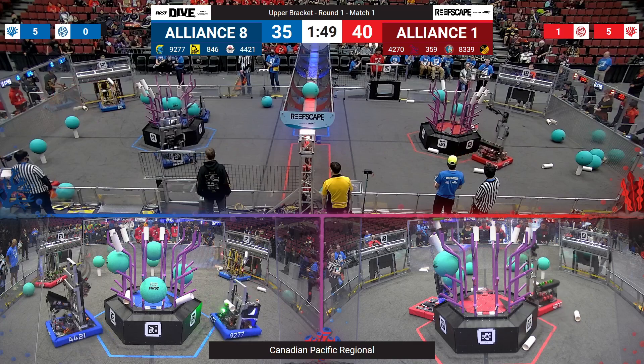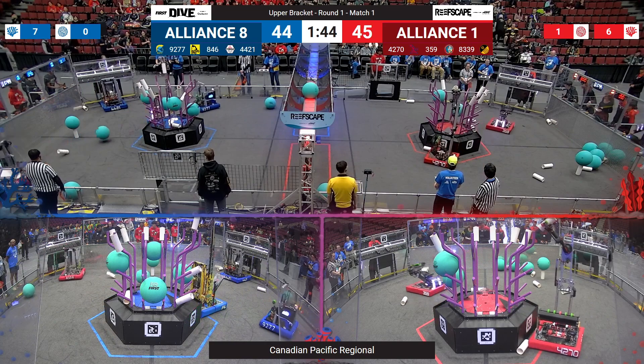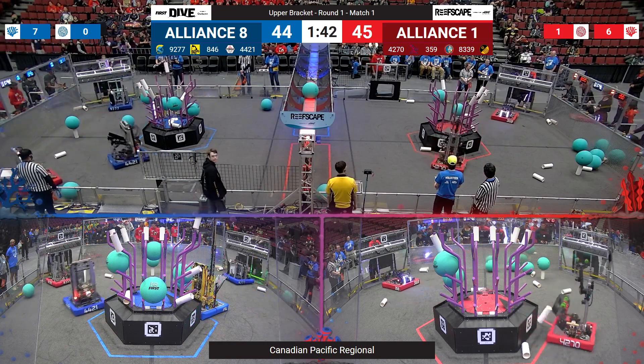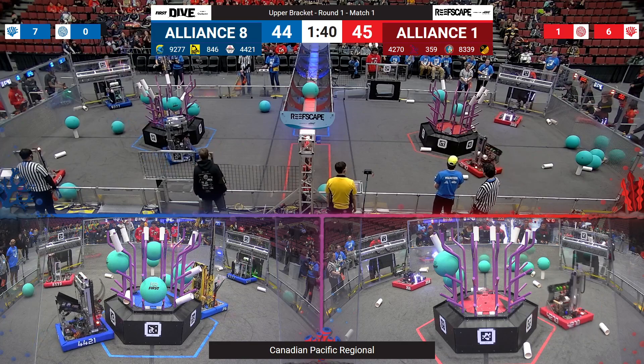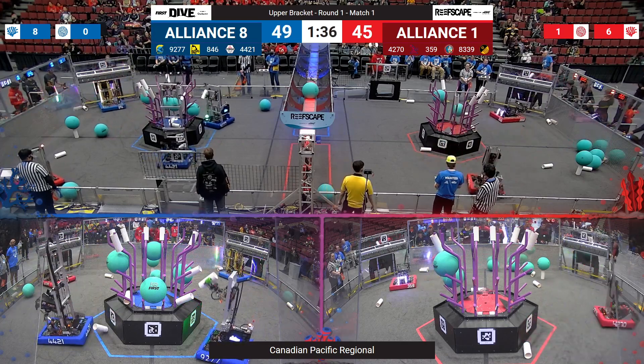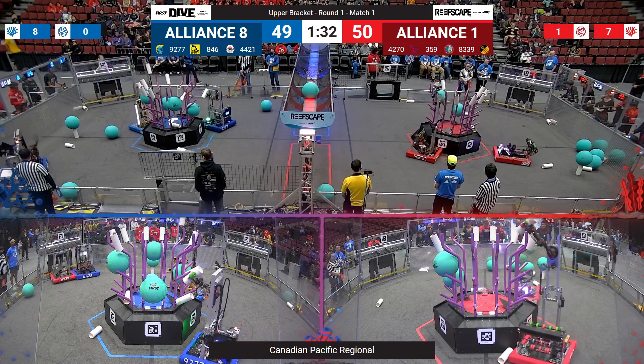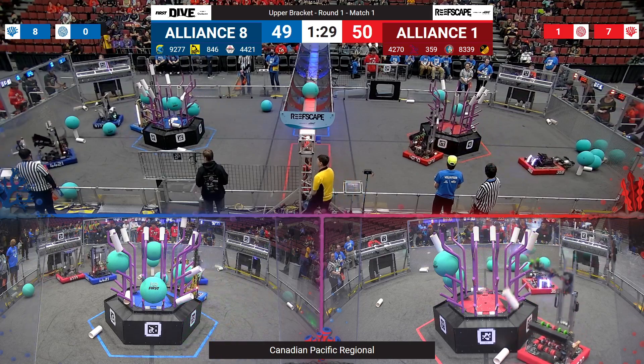Blue Alliance starting to wake things back up here, getting out of the lunch-induced food coma. Spinning around the reef, we're starting to collect a lot of level four coral. Fifth one in place, and there's also some level threes below it. Remember that those are worth five points apiece on that top layer, and four on the layer right below it on our reefs on either side of the field.